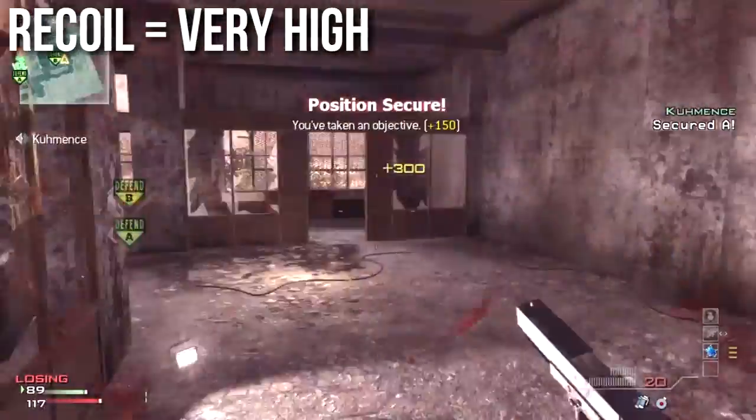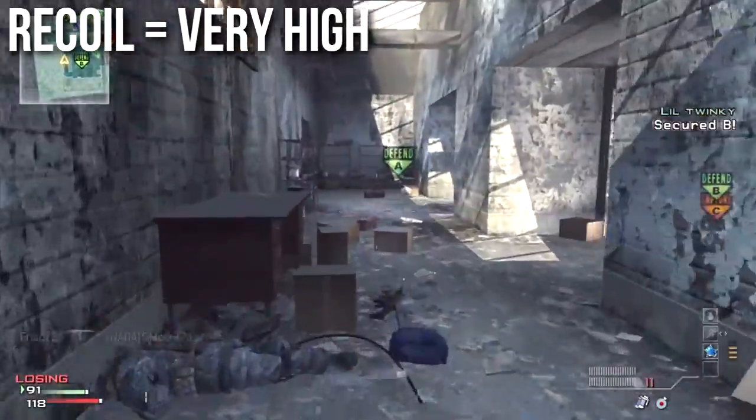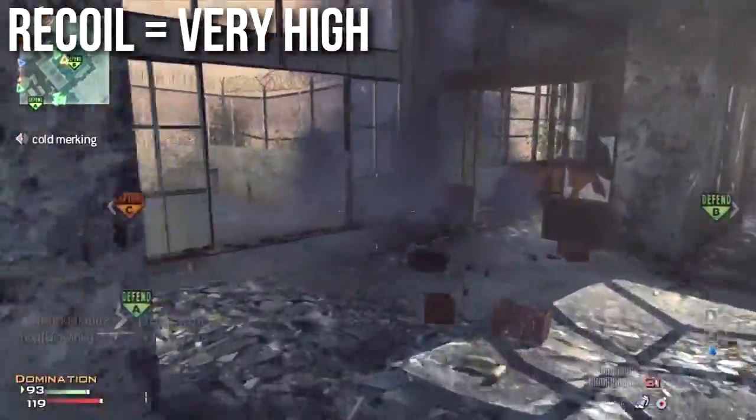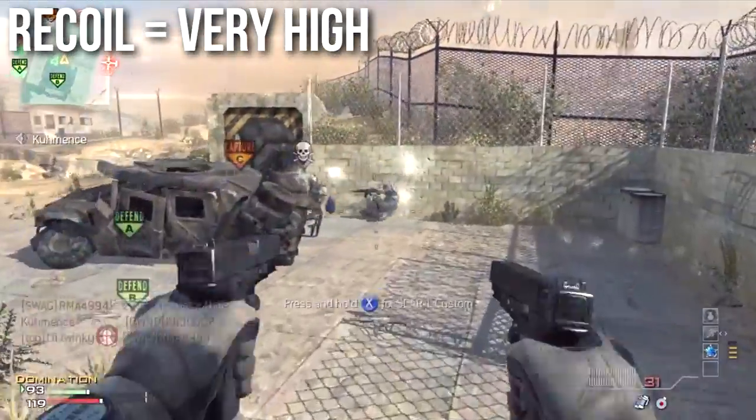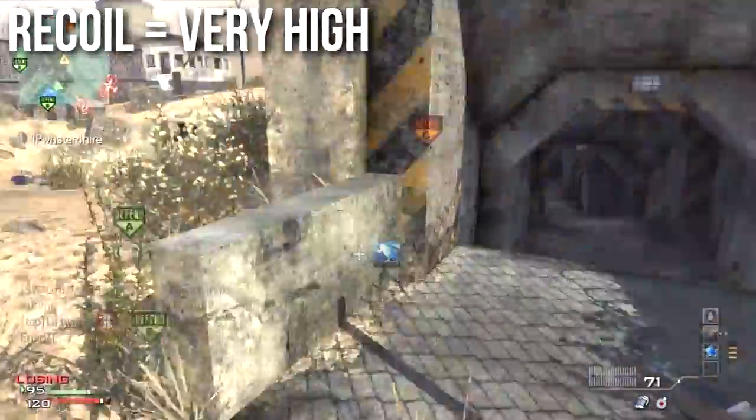The G18 has very extreme recoil. Even though it's statistically very similar to the FMG9, the recoil has always been a lot worse in my experience. The iron sights are more difficult to use and when hip firing it tends to kick up faster. I believe this weapon has the worst recoil of any machine pistol.